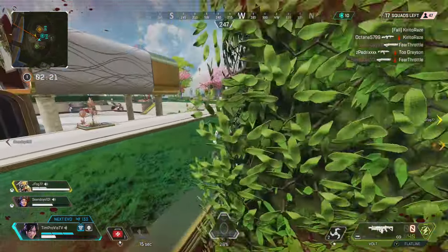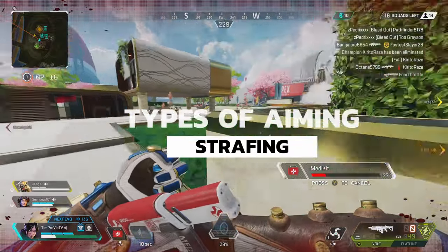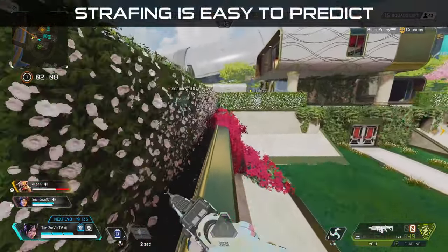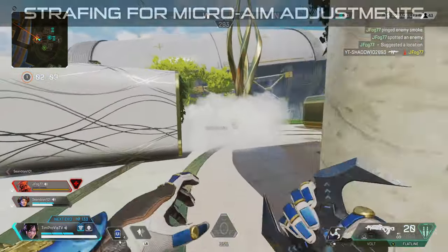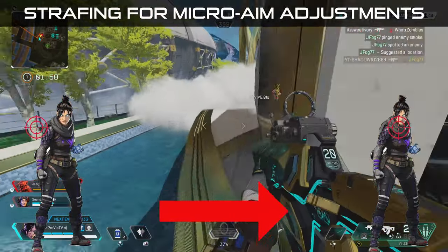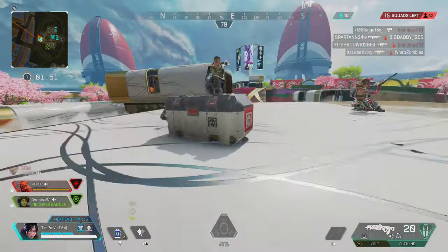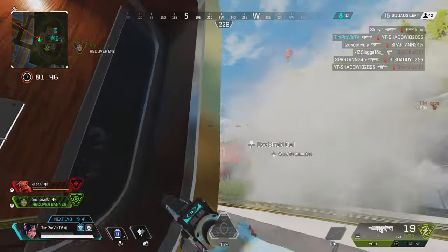The first and most simple type of aiming is strafing — basically just side-to-side movement, left to right and right to left. This is extremely linear and I don't really recommend strafing too much when aiming. Strafing should only be done to fine-tune movements; if I need to move my cursor just a hair to the right, I'll strafe to get the target in line.